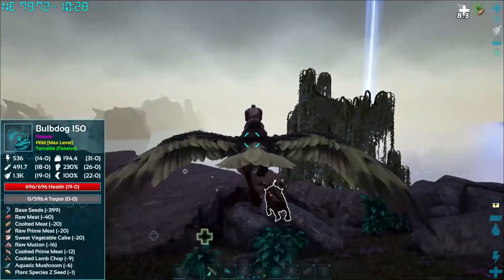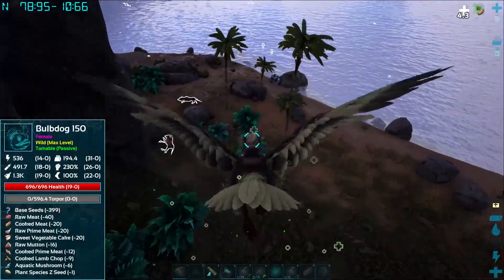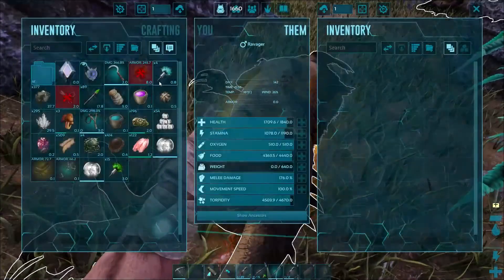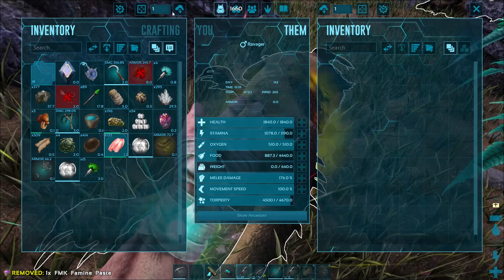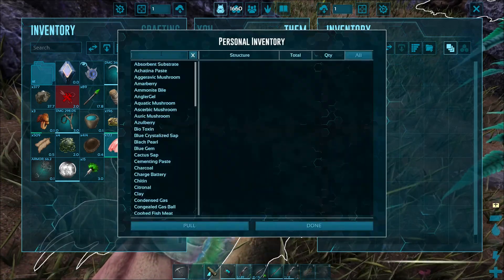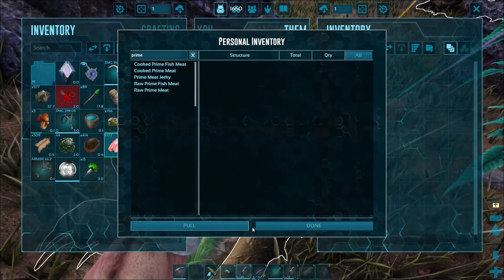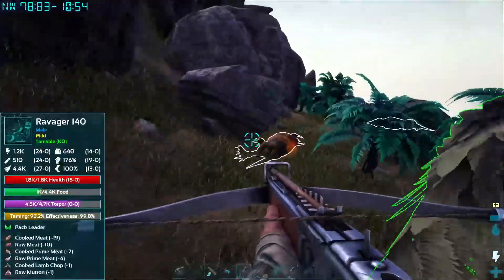Let's get this little bulldog — he's going to be our friend. I don't want to lose him. Drop you right here. We're going to go with some famine paste and then we need all that prime. There we go — 140 Ravager. I'll take it.